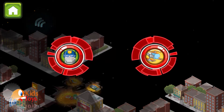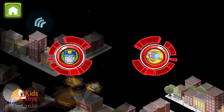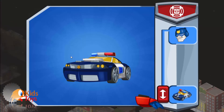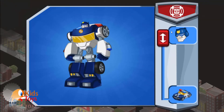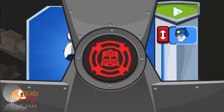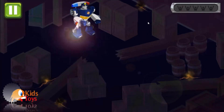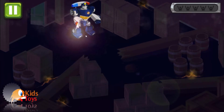Lava is spilling into the city's sewers — keep it from reaching the people in the town. There are hazards everywhere. Where should we go first? Slide the button up to change form. Go! Come on, Chase — lava is pooling under the building. We must evacuate everyone.